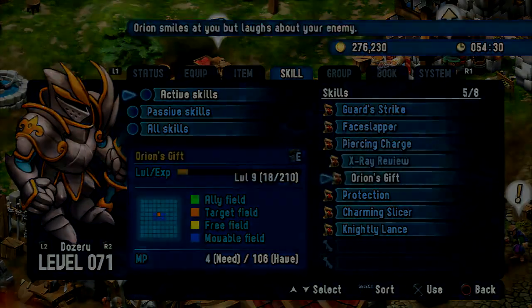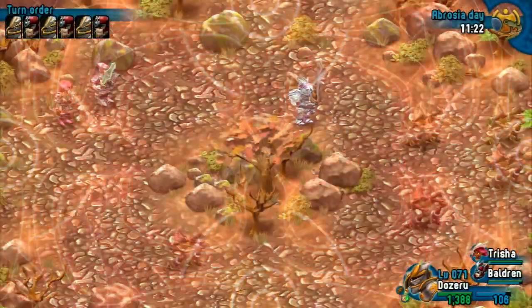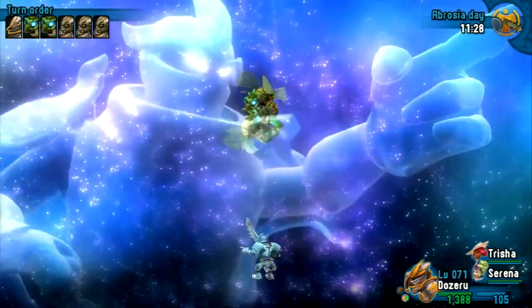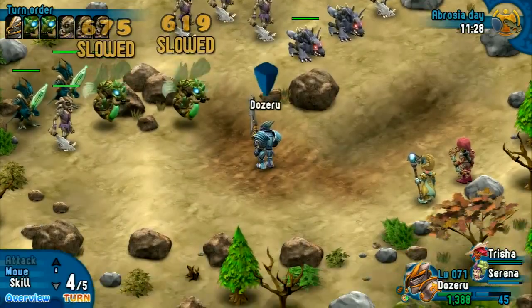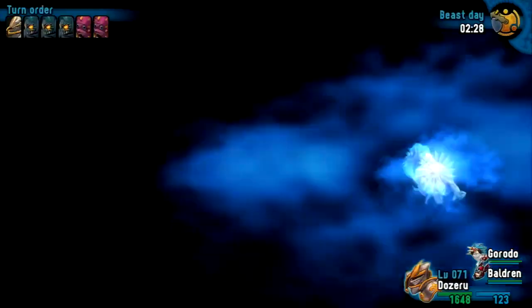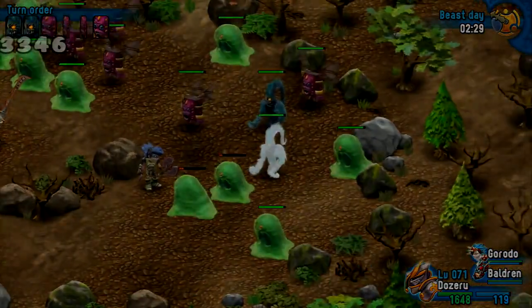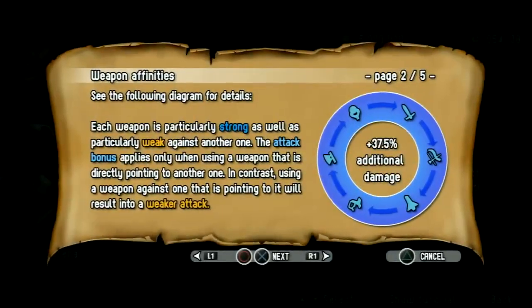Apart from attack skills, there are also support skills such as healing your characters and various other skills like analyzing enemies or even casting light and food. Further negative conditions that you can inflict on others include poisoning your enemies, slowing them down, dazing them, and many others. Whenever you hit an enemy, the inflicted damage is based on two systems: the first one is called the bias system, and the second one is the weapons affinity system.